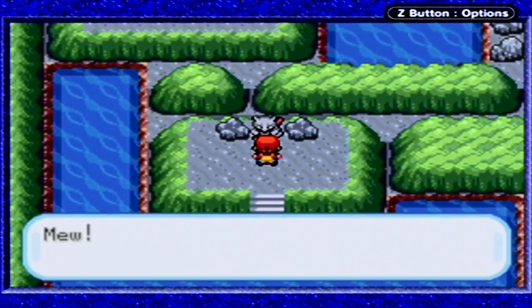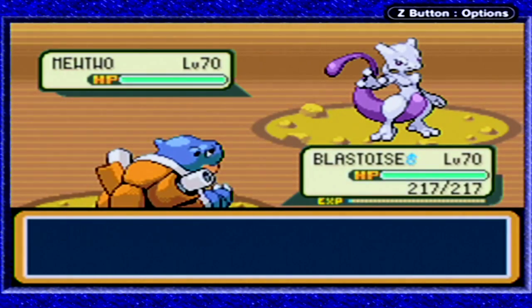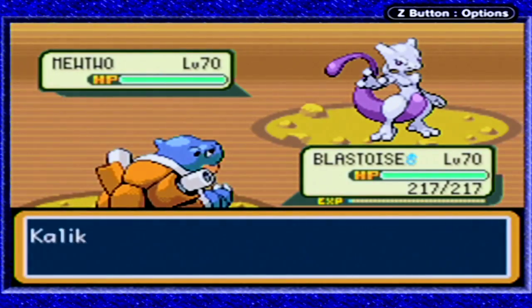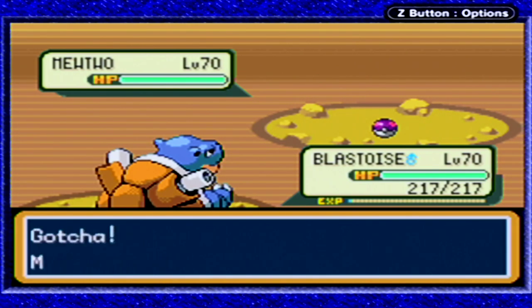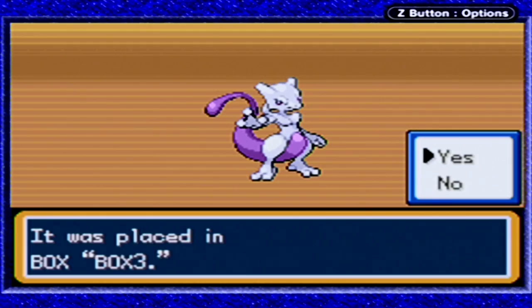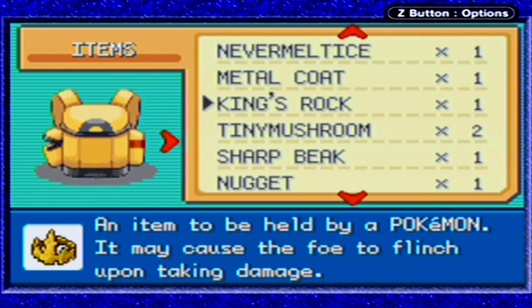There you are Mewtwo - say hello! This isn't even going to be a problem at all because we're going to use the Master Ball. Gotcha! Its Pokedex entry says it's a Pokemon whose genetic code was repeatedly recombined for research and turned vicious as a result. Mewtwo was actually created from the DNA strand of Mew, and he wasn't exactly too happy about that if you ever saw the first Pokemon movie. All right, we got ourselves a Mewtwo!